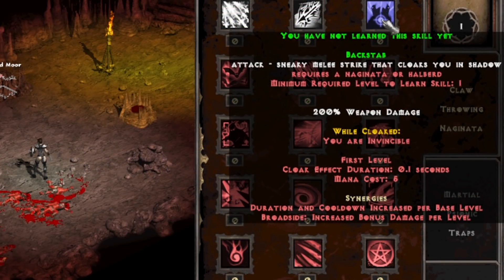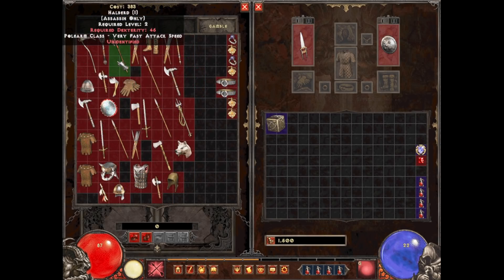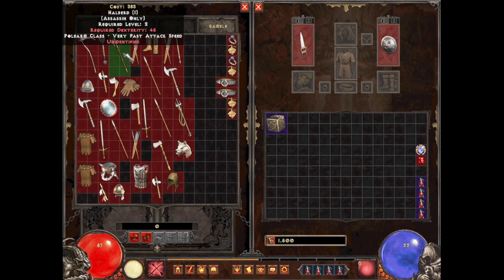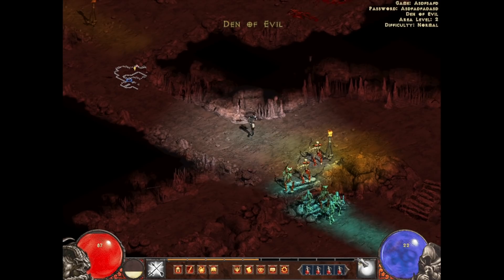First we're just going to go through the skills — we got Backstab, a melee strike that cloaks you in shadow. I didn't even notice this but the ability we just picked up requires a Najinata, so we're going to gamble for one. I gambled about 20 to 25 times and did not find a Najinata, so I'm guessing they're just not something you can gamble for. I found halberds a lot — like every other time. Maybe you just can't gamble for them on the first level, so for now we're going to keep using auto attacks.